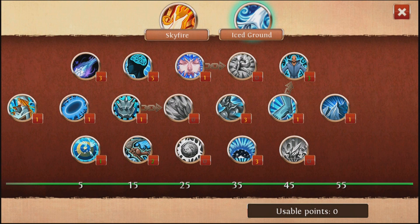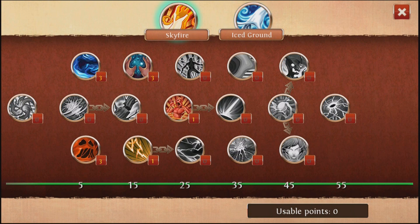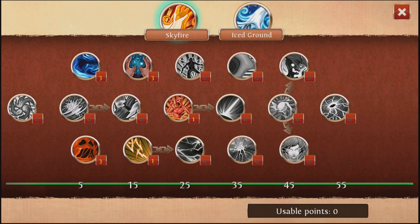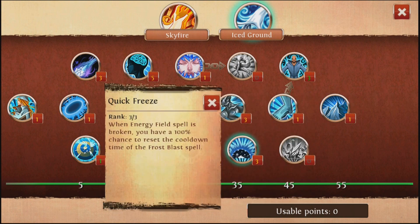I mean, you can see some variation — maybe they changed a few points here, change a few points there, maybe they switch up the Fire Tree a little bit. But ultimately, the thing that's gonna define it is that you want Blaze Prison, you want Neve, and you want Ice Meteor — and this is by far the most important thing.